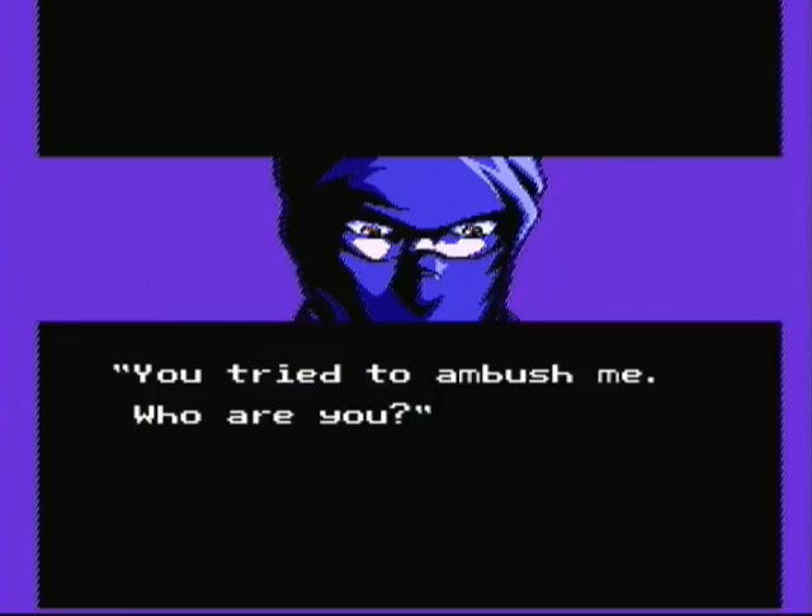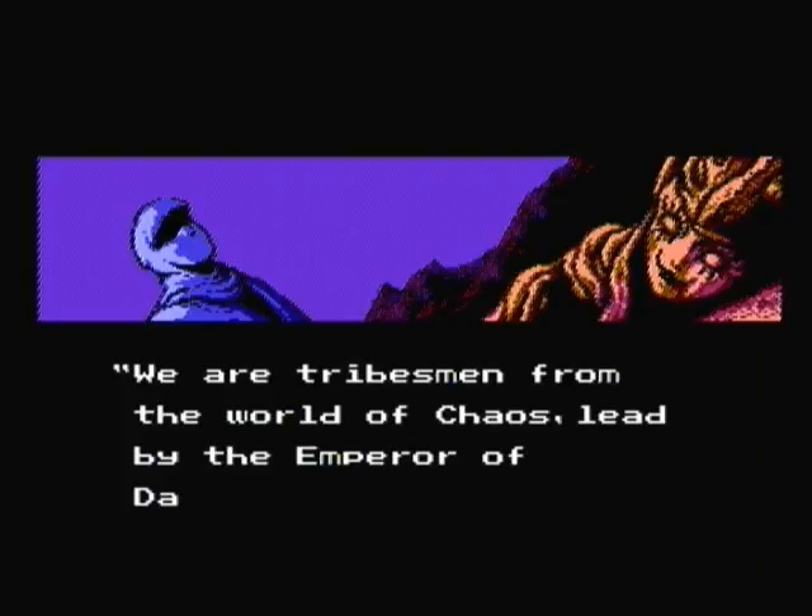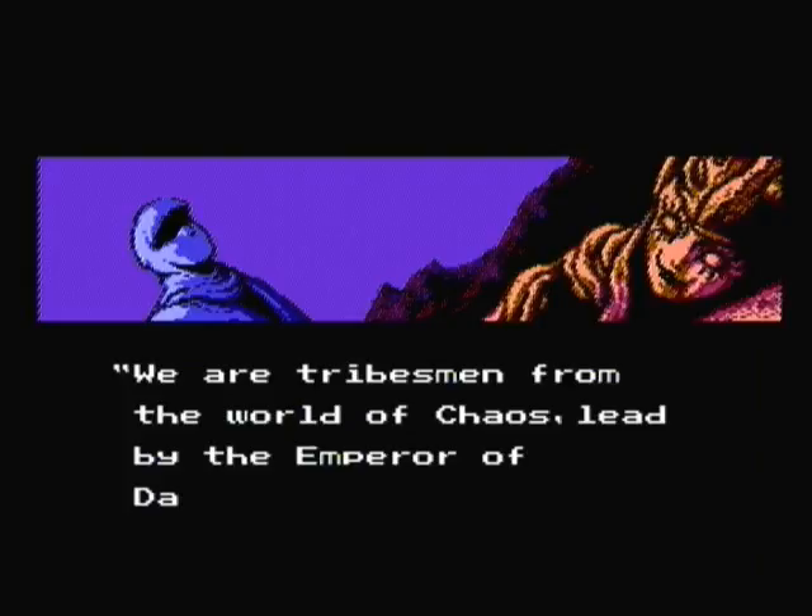'You tried to ambush me — who are you?' 'We are tribesmen from the world of chaos, led by the Emperor of Darkness, Astar.' She talks pretty easily. 'Astar — the end of your life draws near, son of dragons.' Astar, the Emperor of Darkness.